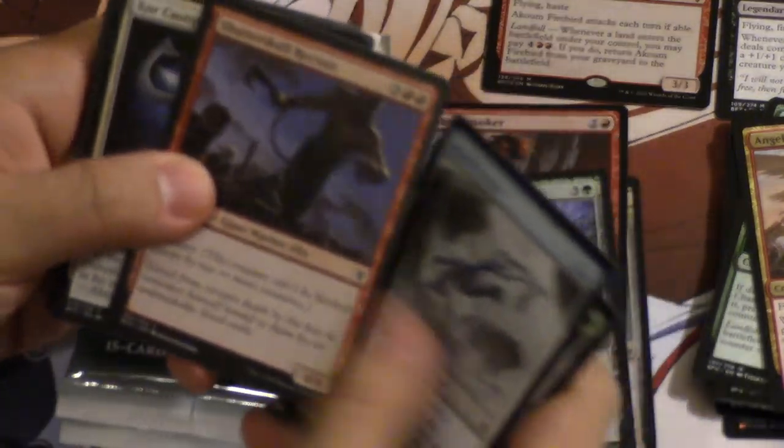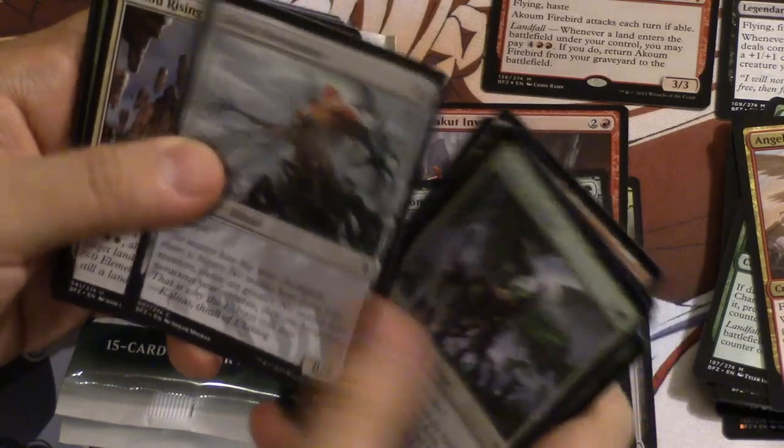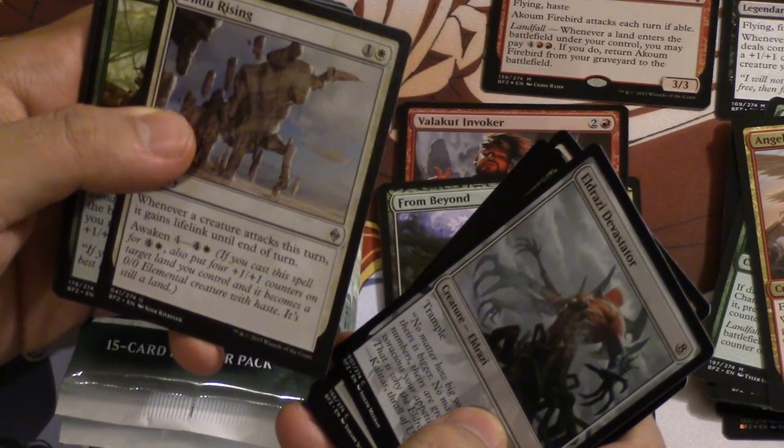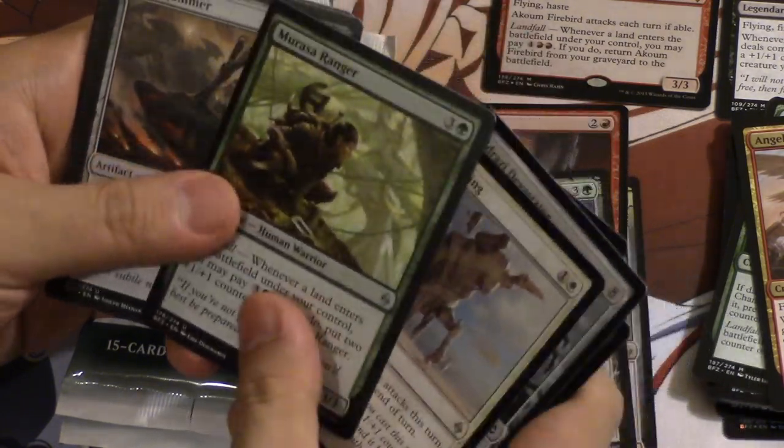It's a very interesting card. I don't know if it'll see constructed play, but it produces a lot of tokens and is probably very good in limited. I love the lands — it's all about Zendikar land. Oh, Devastator — this one is very good. Whenever a creature attacks this turn, it gains lifelink. Awaken is pretty good on that card.